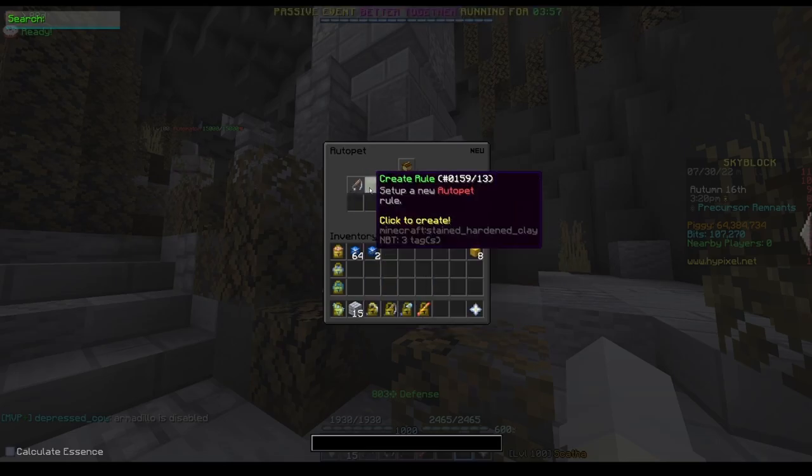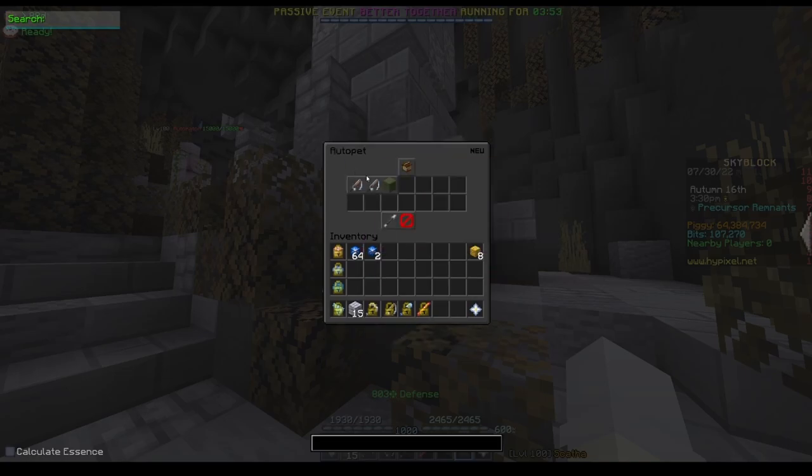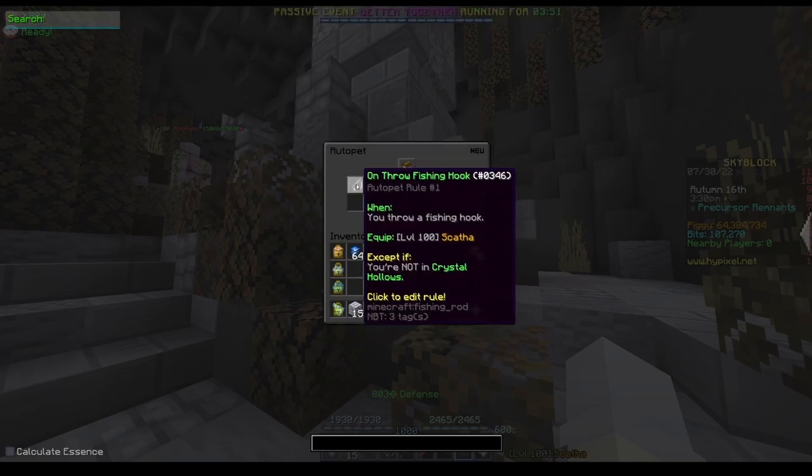Everything has to be created in this exact order for it to work. I add the rule exception to the first rule because if I didn't, Hypixel wouldn't let you create the second rule, as it is too similar to the first. If you don't want your armadillo to activate in certain scenarios, you can always create another rule exception in the armadillo rule.